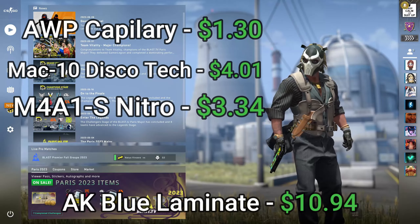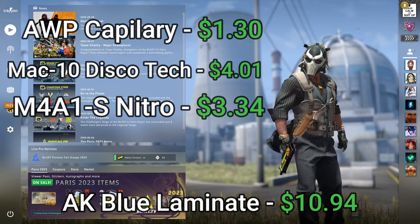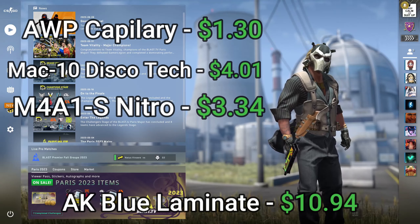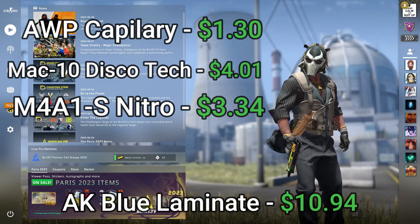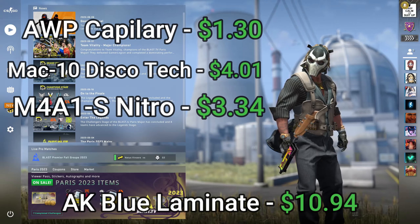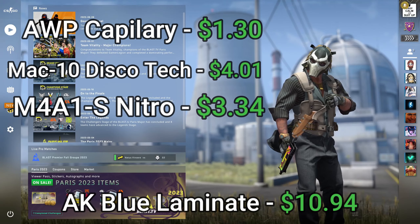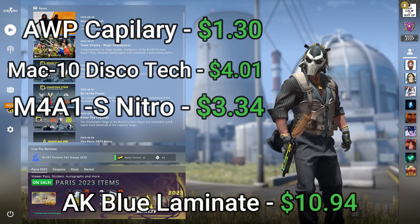Just to recap the three options under five dollars: the M4A1-S Nitro I bought for $2.07 — four Paris Major Fanatic Glitter stickers at 31 cents a piece — totaling $3.34, and right now on the Steam Market the Nitro is about $1.15 so you can get that craft even cheaper. The MAC-10 Disco Tech was $3.84, one Go sticker at 17 cents, total $4.01. The OP Capillary was 62 cents in minimal wear with four Knives Out stickers at 17 cents each, total craft $1.30.